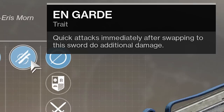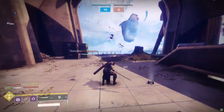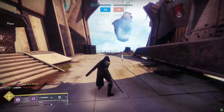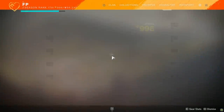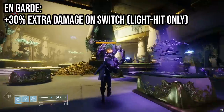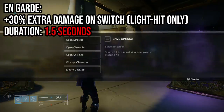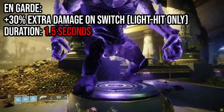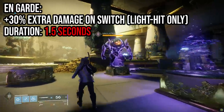In PvP, a light attack already has enough damage to kill an enemy guardian, and you can already one-hit kill a roaming super with a heavy attack. En Garde does 30% extra damage, which could help in PvE, but the duration is only 1.5 seconds — enough for just a really quick whack, then the damage bonus is gone.